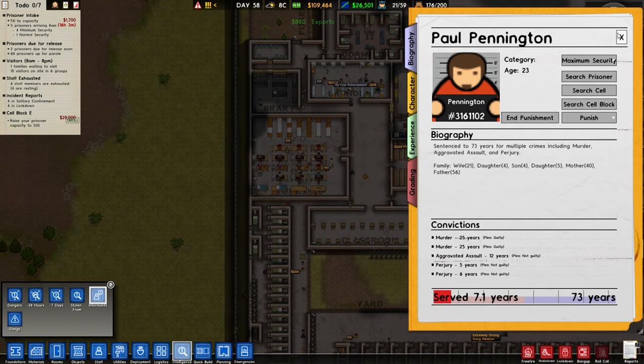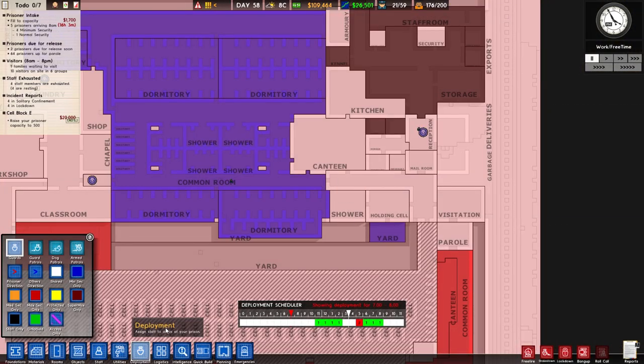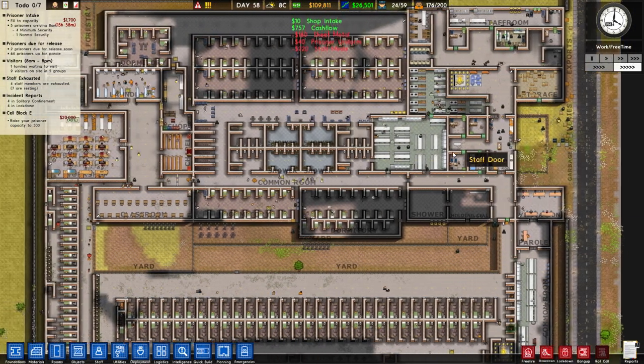And if I see 'snitch' and 'ex-law enforcement,' I would move them to protective custody if I had any. Okay, I understand. I think I understand how it works now — I'm not going to go too much into that, but I understand how it works.